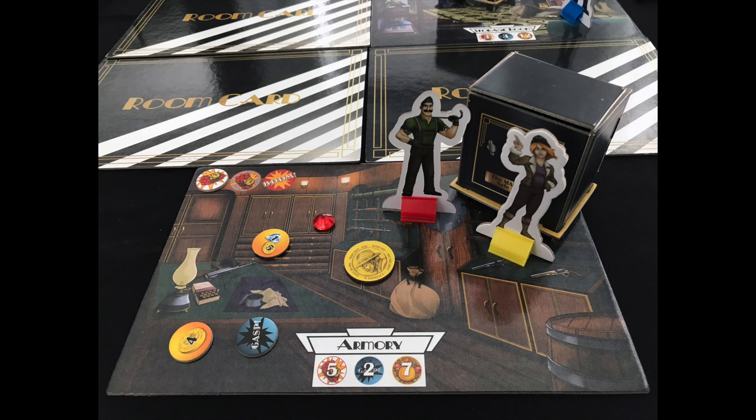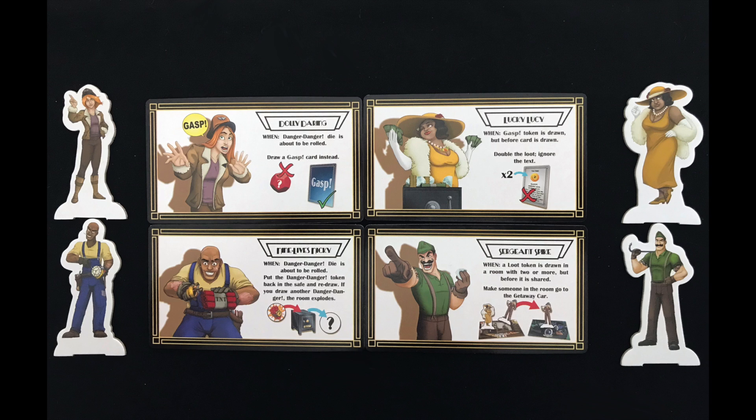On your turn, you'll go to a room and push your luck by drawing from the safe. Each character has a unique ability that can only be used by other players. Remember those favour tokens? Give one to someone to use their character's ability.